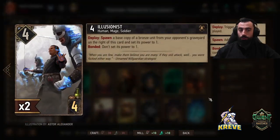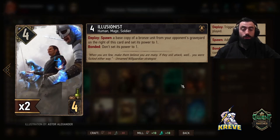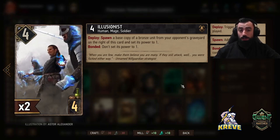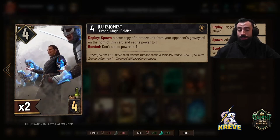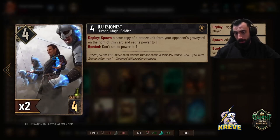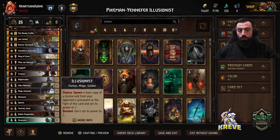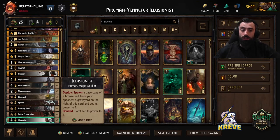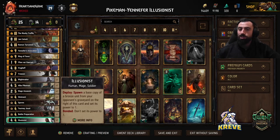So what I'm going to do is run you through this list bottom up and explain how best to play each card and when to play it during a match. To begin with, we've got two Illusionists in this deck. We get to spawn a base copy of a bronze unit from our opponent's graveyard on the right of this card, setting its power to one. If this is bonded — meaning we have two copies on the board — it won't be setting its power to one.